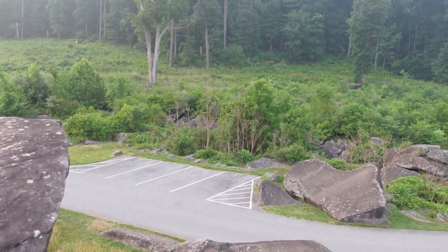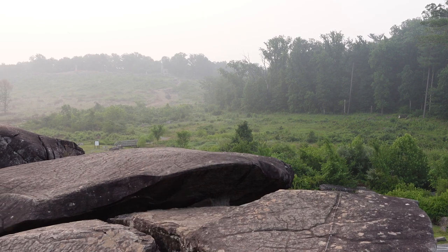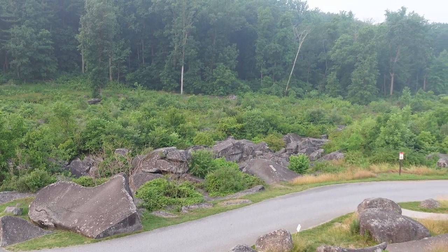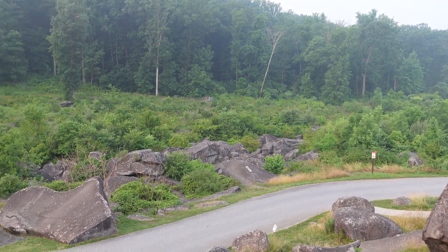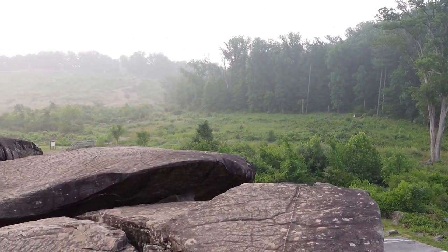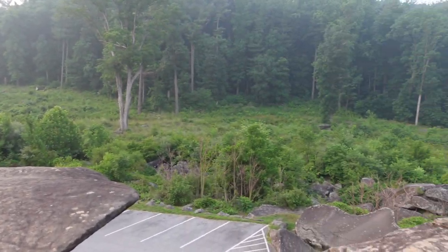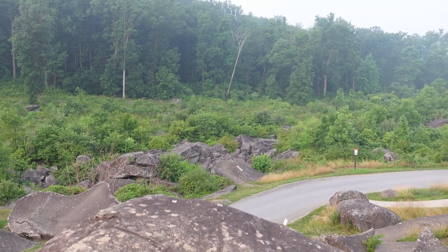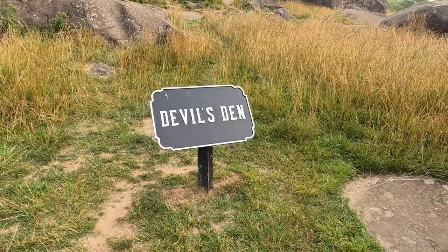Not only can Union forces fire down on them from Devil's Den, they're also getting hit from Little Round Top. Just look at the terrain — do you think the Confederates were able to maintain their linear formations here? Absolutely not. It's rough, jagged, bouncing from rock to rock. It just breaks up formations and causes confusion on top of taking fire from multiple sides. It's one thing to see it in pictures and videos, but coming here you get a real sense of just how nasty the terrain is. And if you make it through, now you have to go up Little Round Top.